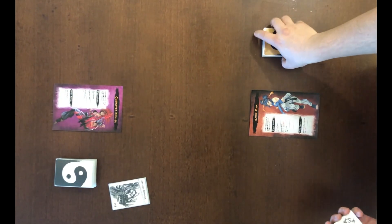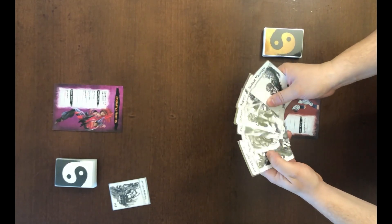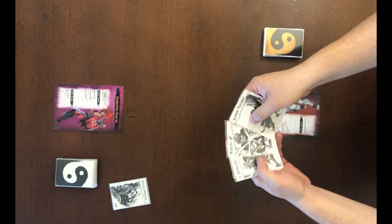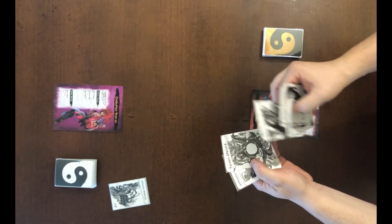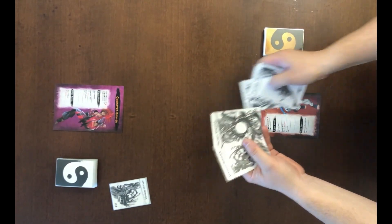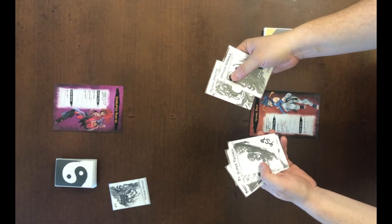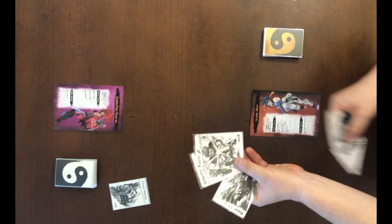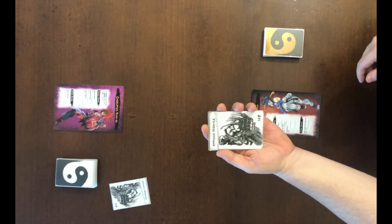Now, both of the players will have the six basic action cards. These are: Super Technique, Block, Dodge, Throw, Special Technique, and Normal Attack. Normal Attack, Special Technique, and Super are attacks. Dodge and Block are defenses. These are different kinds of cards.